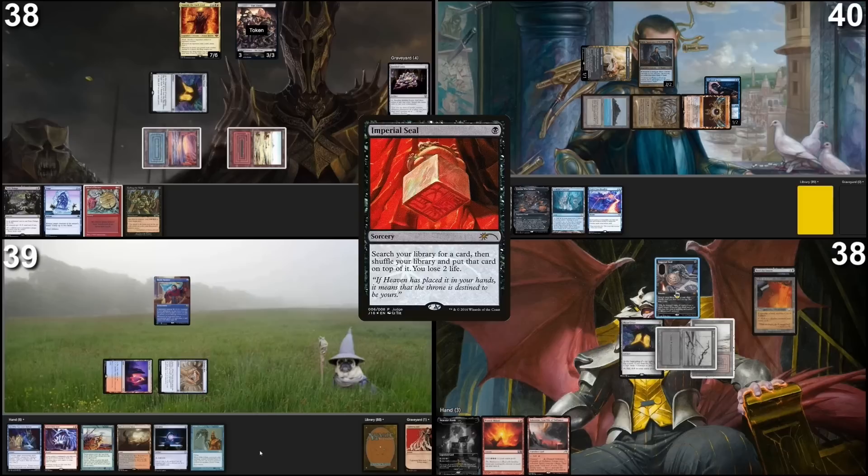I will play a Swamp, tap for one, and just play an Ipsil. I cannot pay for Fish. I'm going to get this card — it will go to the top of my library. And then I'd like to pass the turn.